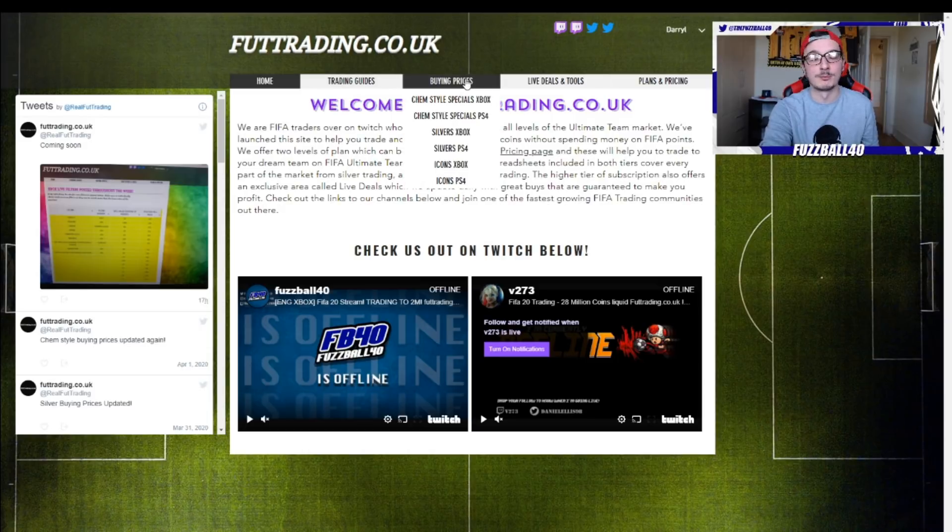We've also got paid areas, which is £10 a month. That gets you access to spreadsheets for special cards, icons, and silvers, with the maximum buy prices and the minimum sell prices on them — you cannot lose coins. They are tried and tested in every market condition and they work very, very well. We have people who have made 3.5 million coins in a week, and even people who do it once a week are making sort of 500 to 600k.